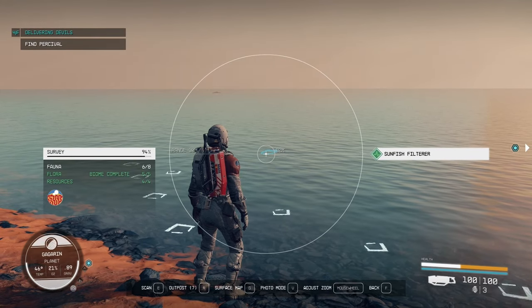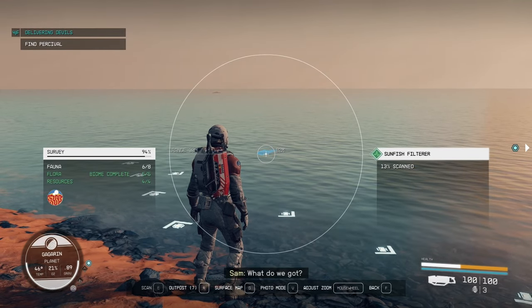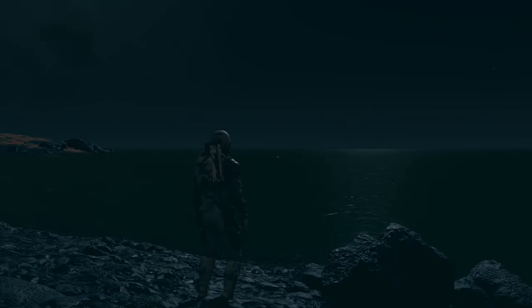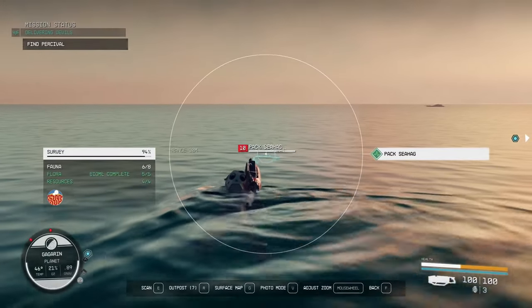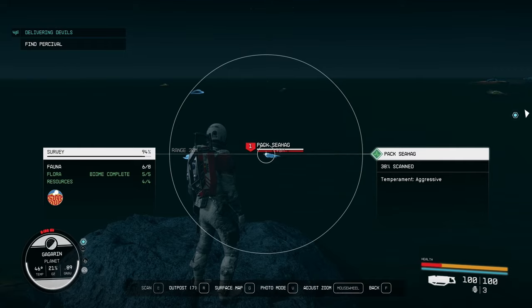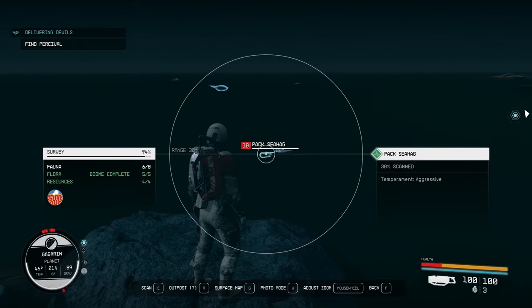Number seven is the Sunfish Filter. The Sunfish are found in the ocean and swamp areas of Gagarin. Sunfish are skittish and typically won't attack you. Last but not least is the Pack of Sea Hag. Unlike the Sunfish, Sea Hags are aggressive and will attack you if you are nearby.